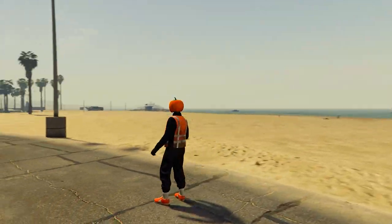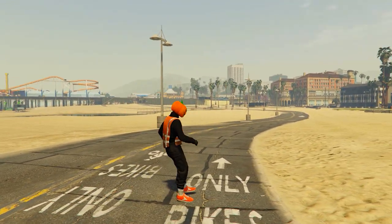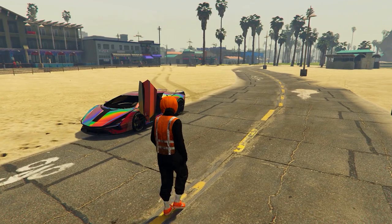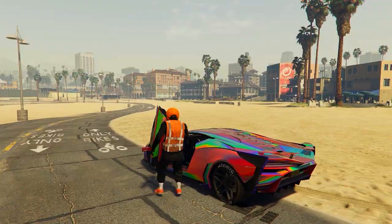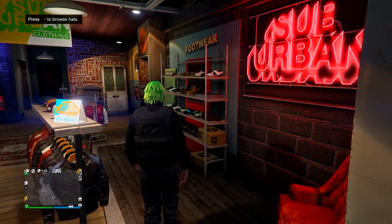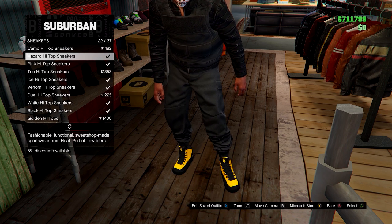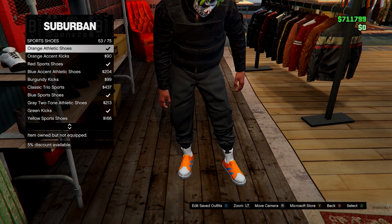Next up, I'll show you how to get this outfit with the pumpkin horror mask — I'll also show how to get the IAA badge at the end. You don't have to use the black joggers; you can use the orange joggers if you want. To start, equip your black joggers and come to any clothing store. Head to shoes, go to sports shoes, and go for the orange sports shoes — though any shoes work.